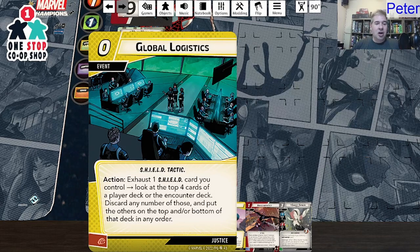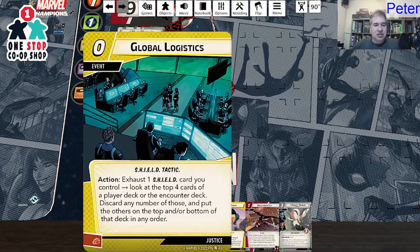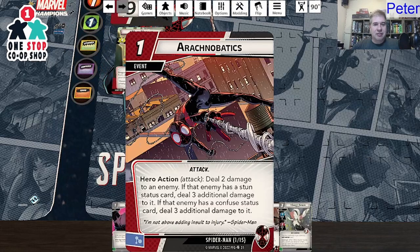There's a zero-cost justice card: Global Logistics. Action — exhaust one shield card you control, then look at the top four cards of a player deck and the encounter deck. Discard any number of those and put the others back on top or bottom in any order. I kind of like that, but I don't have any shield cards yet. Wait — Shield Tactic. We're starting to get some shield stuff in here.